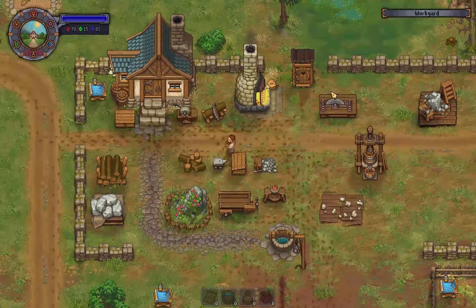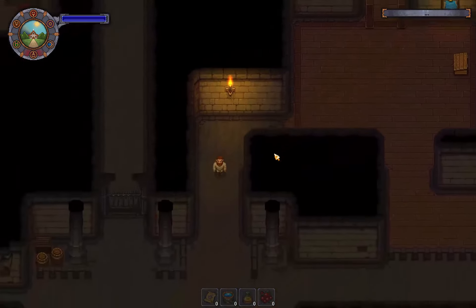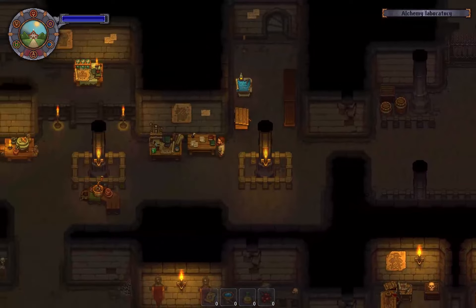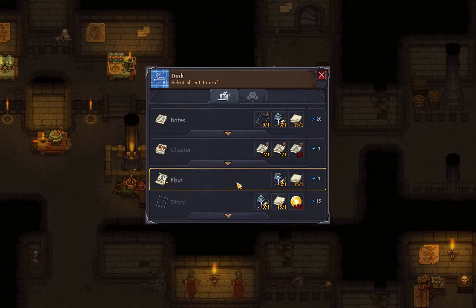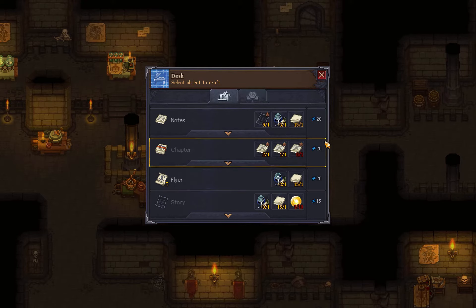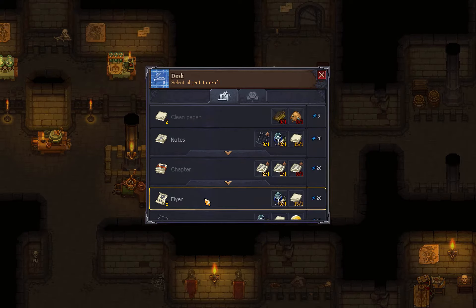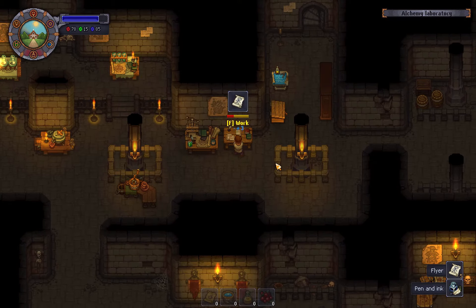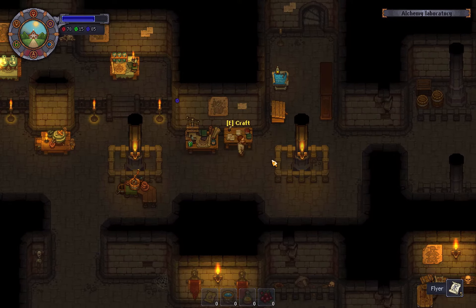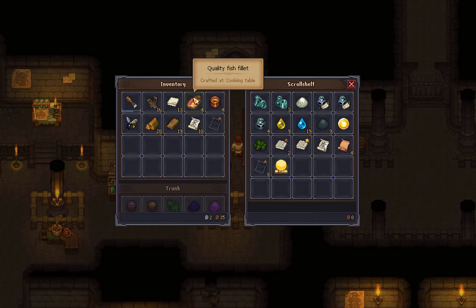There's my iron. Flyers — I did unlock those, I believe. Flyers right here. So I need like... how many did I need? 10 flyers. I've got the 10 flyers and 20 firewood — that's good enough for now.